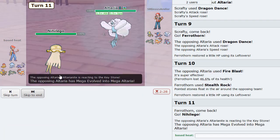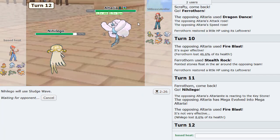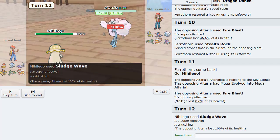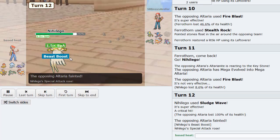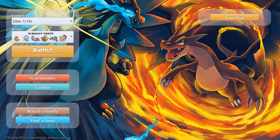And then I Sludge Wave for the cleanest and meanest of damage and just KO this thing. I'm pretty sure it dropped anyways. Yeah, GG. See that's what you call outmaneuvering. We made the maneuvers in that game. And Scrafty kind of scared him too.